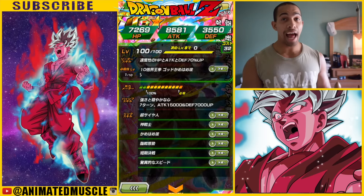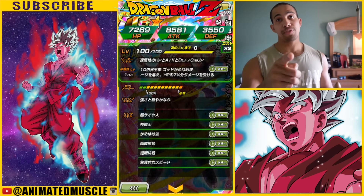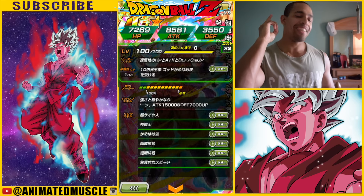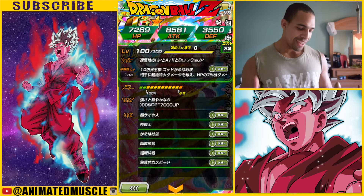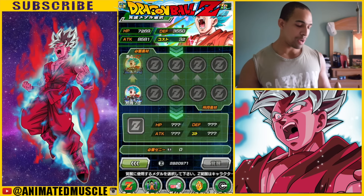His passive is friggin awesome — 15,000 attack up as well as 7,000 defense up for the first 10 turns. That's amazing. So those are the stats. We're gonna go ahead and awaken him and then revisit his stats to see what kind of boost he got.